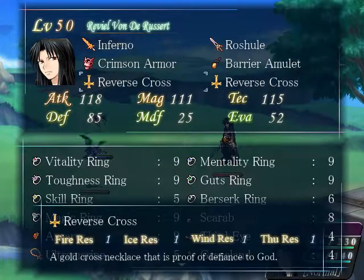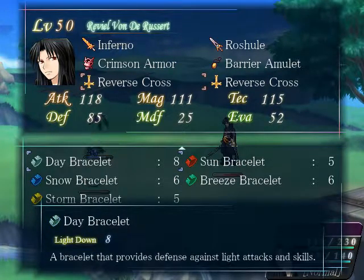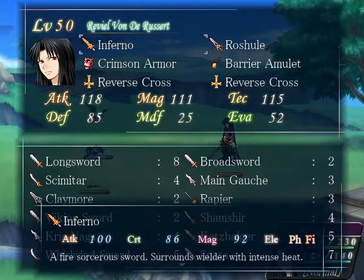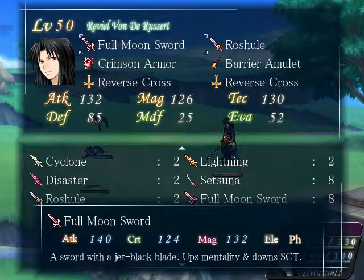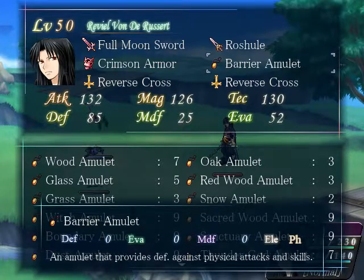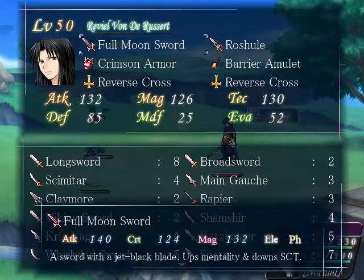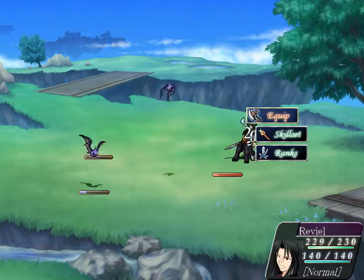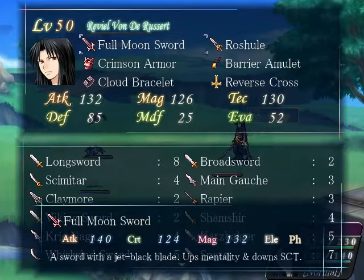Don't get elemental resistance confused with the elemental damage reduction from rings and bracelets. I'm going to demonstrate this right now with Full Moon Sword, which deals 16 physical damage. Barrier Amulet has one physical resistance, which means it'll be cut in half to eight. With Cloud Bracelet, this reduces the physical damage by a flat amount of six. However, as you can see here, he just took two damage. That means elemental reduction from rings and bracelets are applied after elemental resistances.